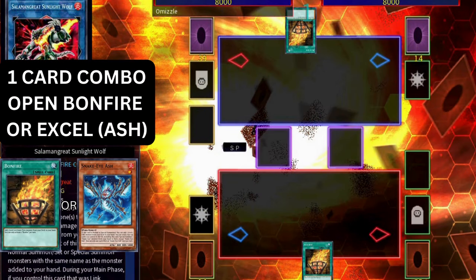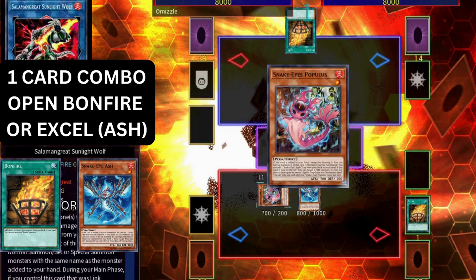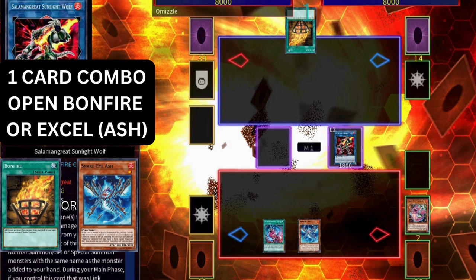Our first combo starts with either Bonfire or Excel. We activate the Bonfire searching Snake Eyes Excel, then normal summon Snake Eyes Excel searching Snake Eyes Populous. Populous, when added to hand by any card effect, can special summon itself, and on summon adds any Sinful Spoil spell card to hand. We're adding Original Sinful Spoils since that card can get us our Ponix. Before that, we're going to link off our two Snake Eyes monsters into a Salaman Great Sunlight Wolf.